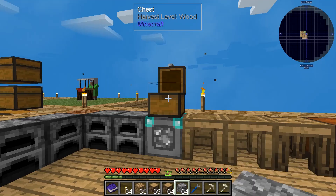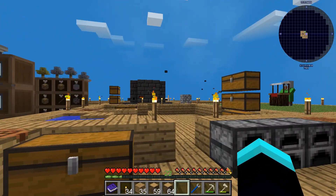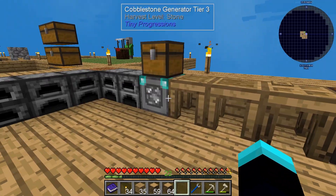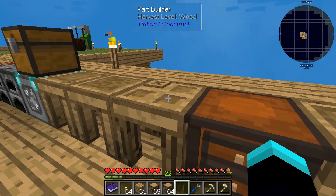I'm kind of happy that there's a cobblestone generator available in this modpack — that way I can make unlimited lava later on. I did not know that was available. Anyway, what do you need for a mattock?